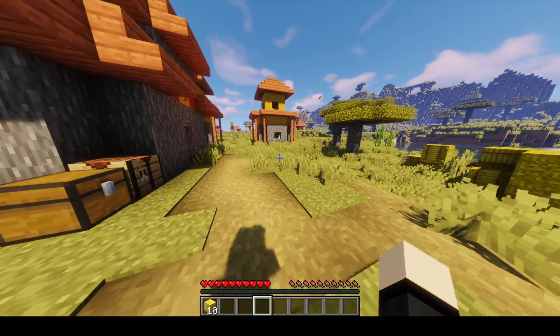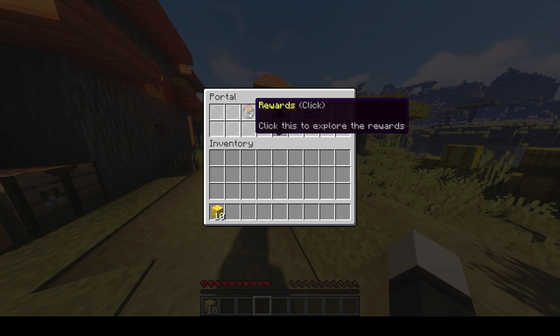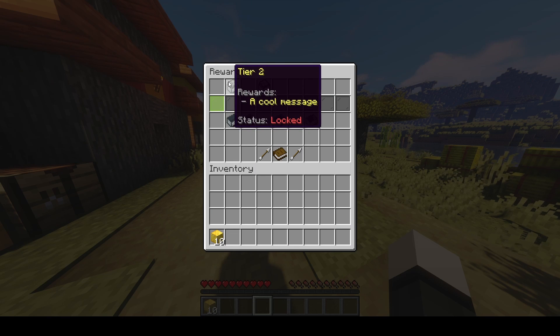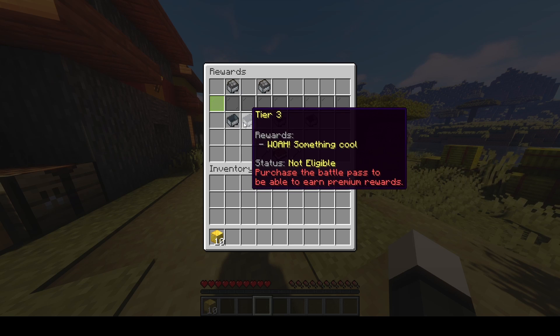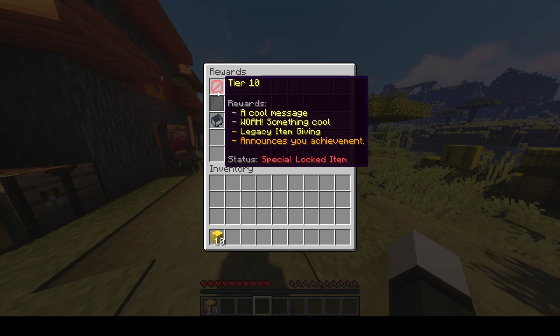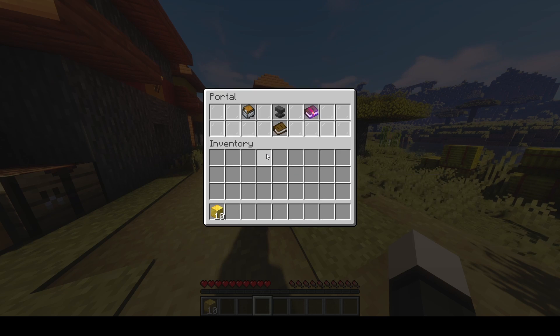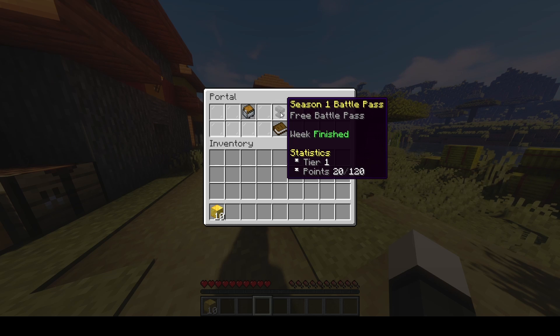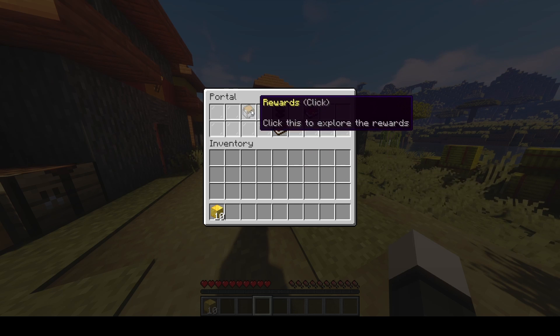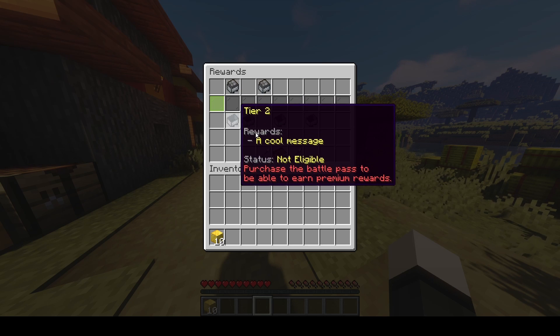Let me show you how this plugin works. The main command is slash battle pass. You can see the rewards here — for tier 2, these are for premium passes and these are for free passes. You can also see rewards for next weeks. You can gain tiers by completing quests. I have 20 out of 120 points, and once I have 120 points I would unlock tier 2 and its reward. This is just a default reward — you can configure it to be anything.